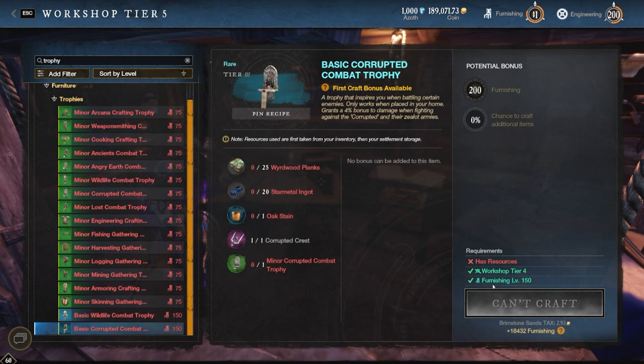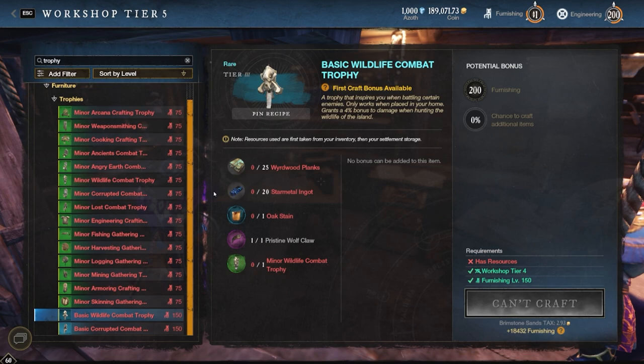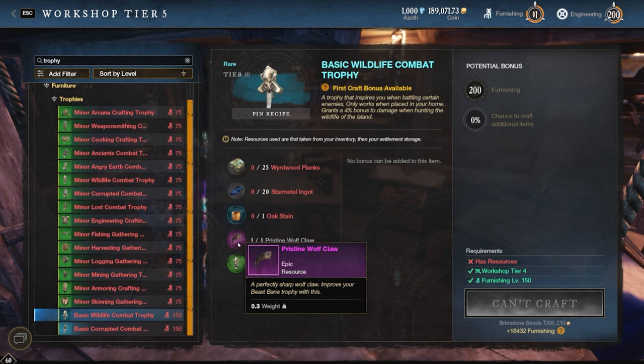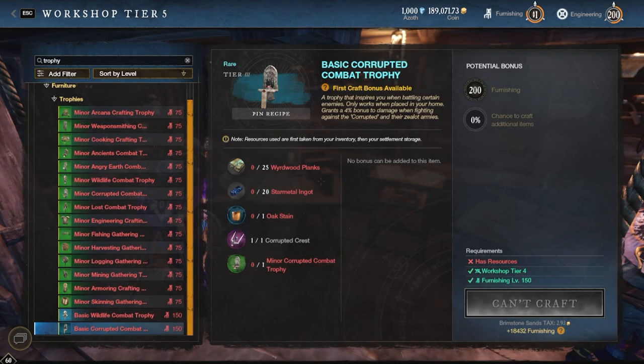To craft the basic trophies, you need furnishing level 150 and a workshop tier four. The recipe follows a similar pattern: 25 weird wood, 20 star metal ingots, one oak stain, plus the artifact ingredient — for example, the pristine wolf claw for the wildlife trophy — and then you need the minor version of the trophy first. It's important to note that to craft any basic trophy, you must have the minor version of that trophy first, plus the artifact ingredient and all other basic ingredients.